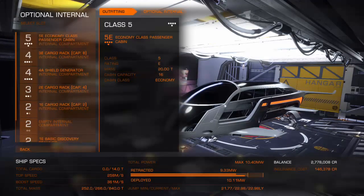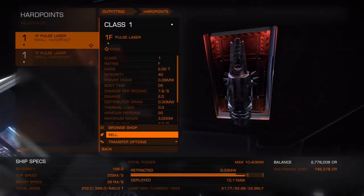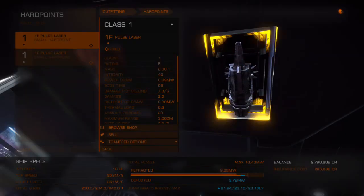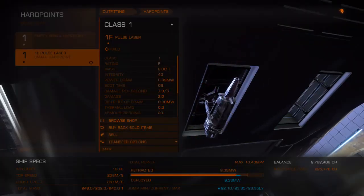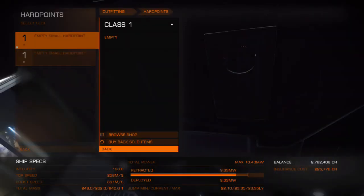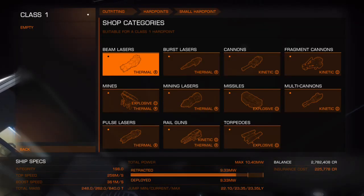For the weapons though, I'm probably going to need a better power plant. Let me drop both the pulse lasers first, see what power we're at, and see if we can cut a corner with this. If I don't necessarily need a better power plant, then I might not go with one — but there are some things I will have to cut from the build I had in mind.